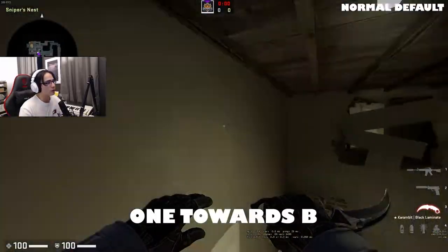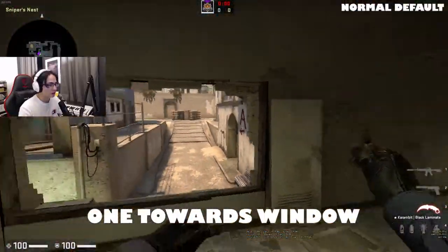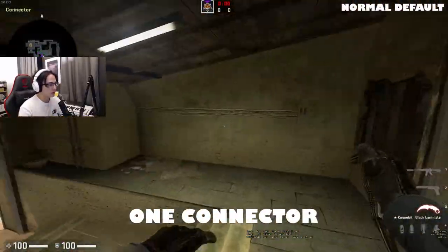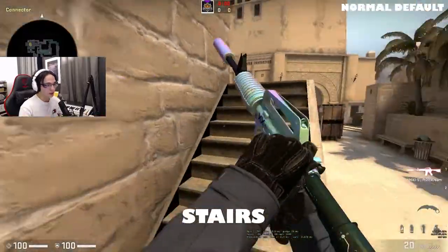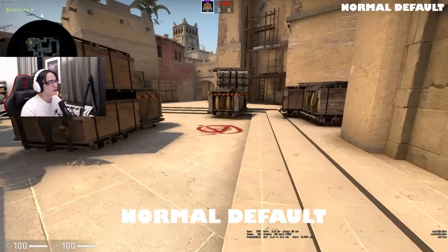By a normal default, we mean one towards B anchoring the site, one towards short, one towards window getting information on mid, one connector early but maybe he moves towards stairs, and then it's you towards the A-Site.